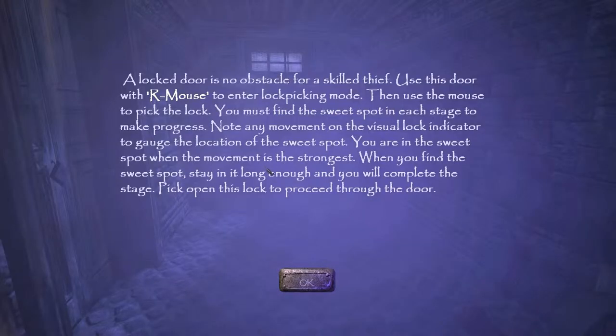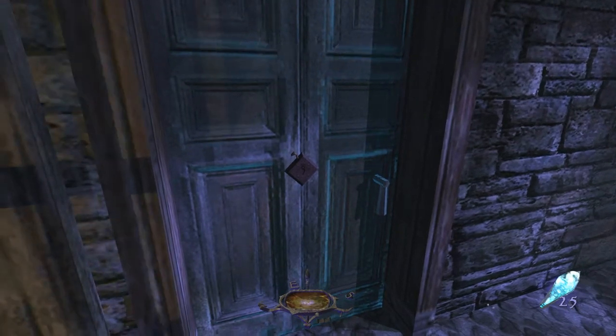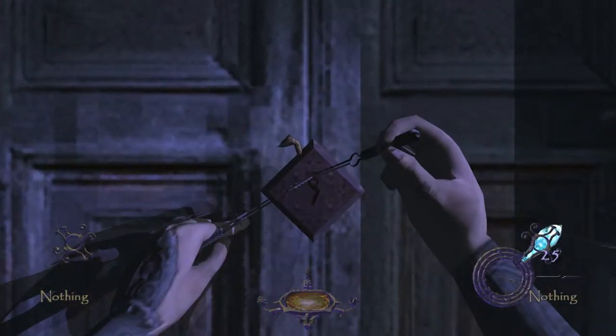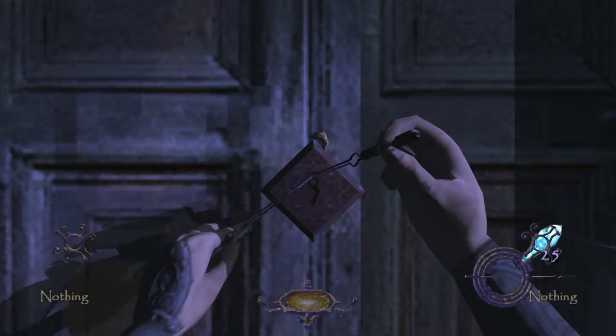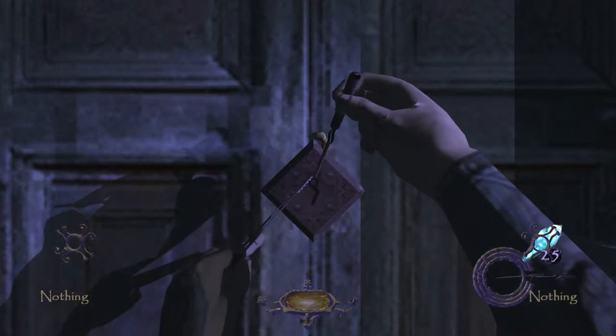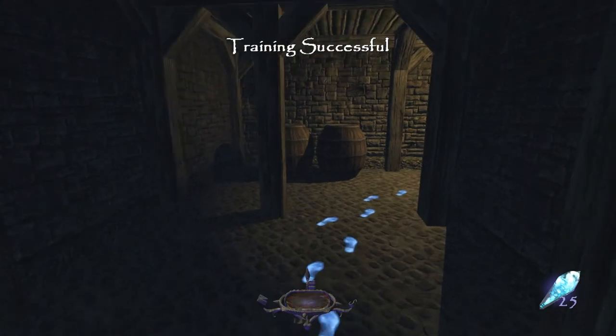A locked door is no obstacle for a skilled thief. And this is what we are, a skilled thief. Use this door with your right mouse button to enter lock picking mode, then use the mouse to pick the lock. I won't read that out because you will see how that works by watching it rather than getting it explained. There we go. Open the door. Go in. Training successful!